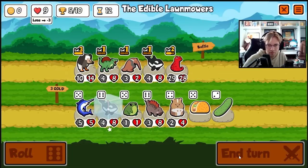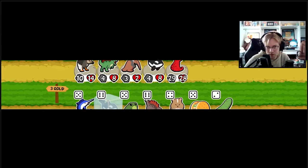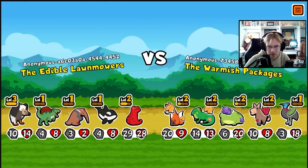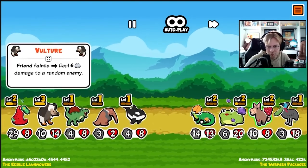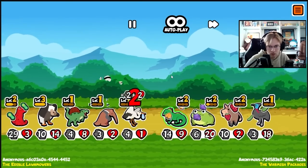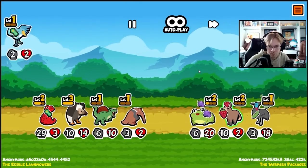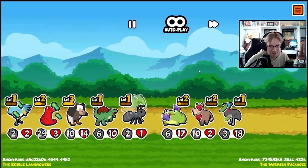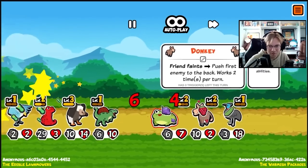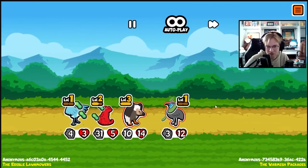I wonder if trying to get the salamander stronger is worth it, or if this guy is good. Maybe this guy isn't good at all, because it's just a random friend. I don't know what's going on — none of my stuff is dying because the donkey keeps moving things around. Whatever, we get him.